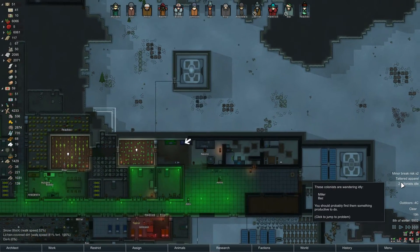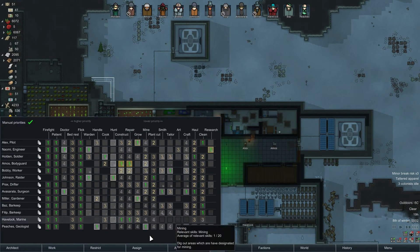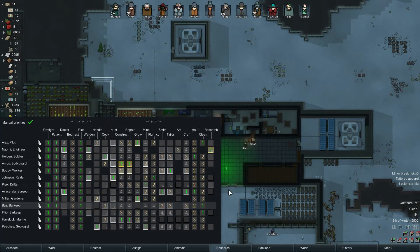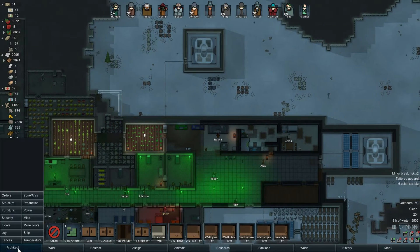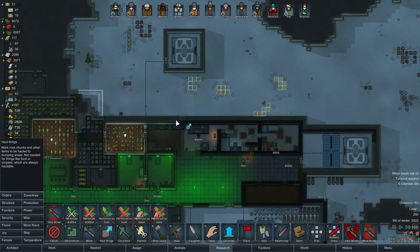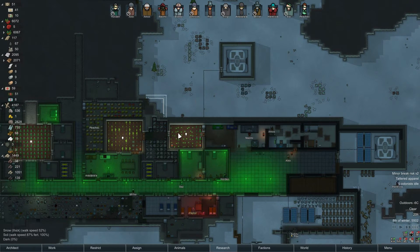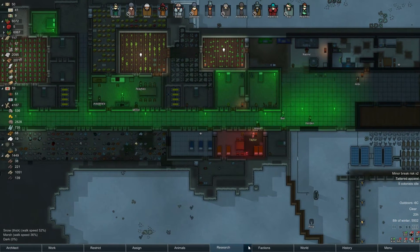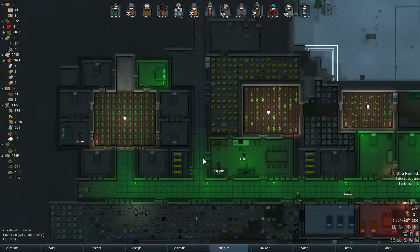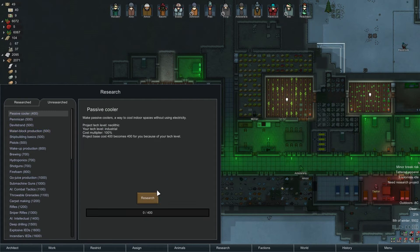People are actually idle - Miller and Baz. Miller, you can always mine if you so desire. Baz, there's nothing to clean - I totally can't believe that. Well, it's fine. You guys go haul this. Someone go chop down this tree - that shall be fine. Six colonists idle, wow. You know what, we'll do some mining.